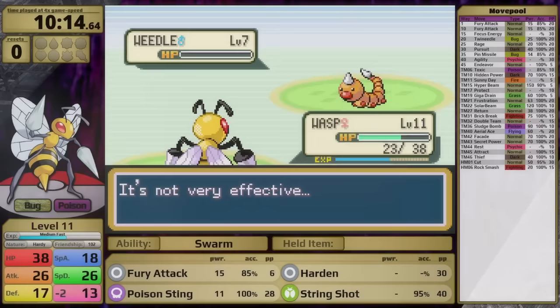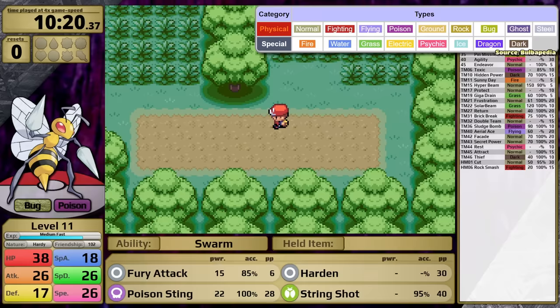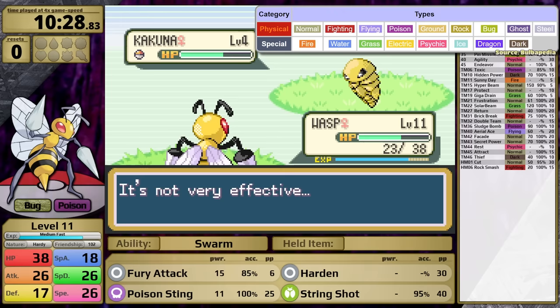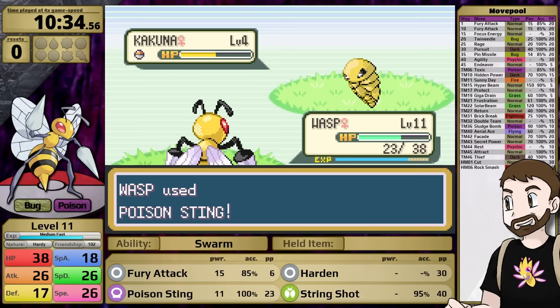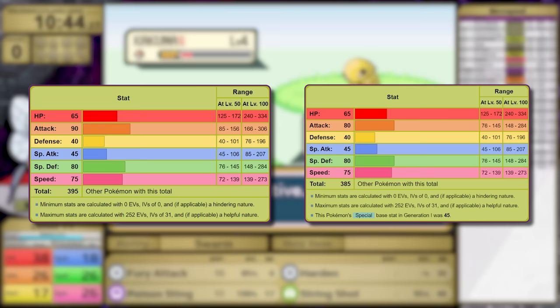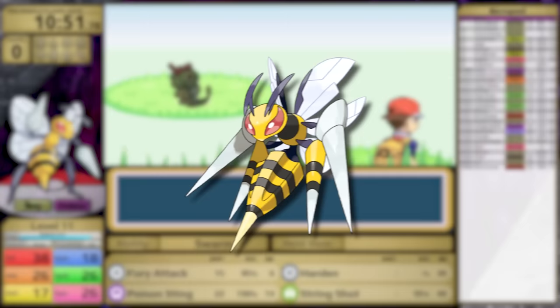That was what I thought at the beginning of this challenge — you'll have to wait and see how things play out. Foreshadowing. Now, notably, if you check Beedrill's stats today, you will notice that it has 90 base Attack instead of 80. This is because starting in Generation 6, some Pokemon were given increases to their base stat totals, and Beedrill was one of those Pokemon. Plus, Game Freak was kind enough to give it an awesome Mega Evolution — I really like this design, and its stats are so busted.